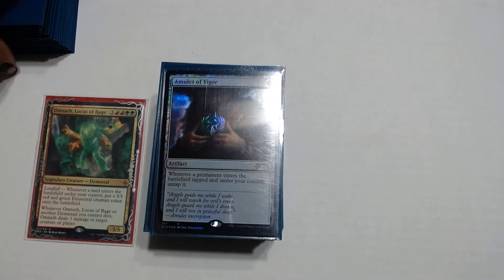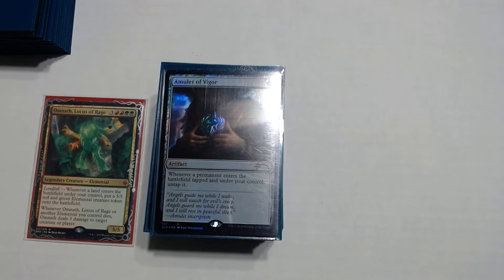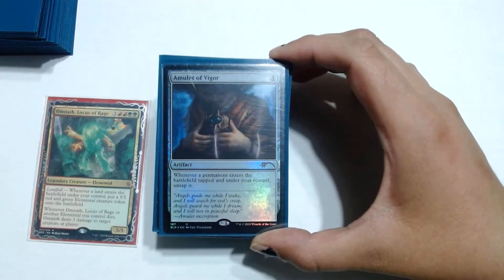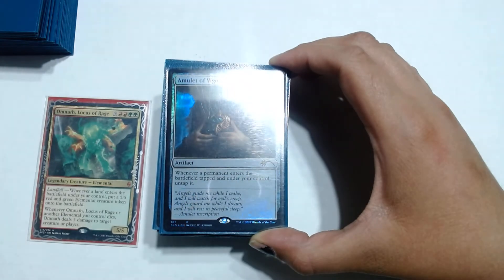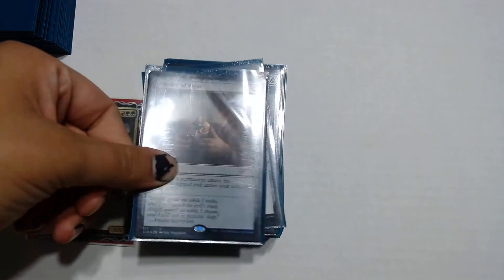Because some of these instants and sorceries make our lands come into play tapped, we have Amulet of Vigor. It's a one drop and it says: whenever a permanent enters the battlefield tapped under your control, untap it. So the land doesn't have to come in tapped, which is really spicy.